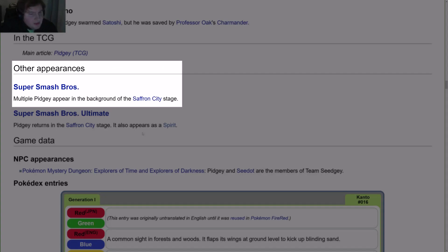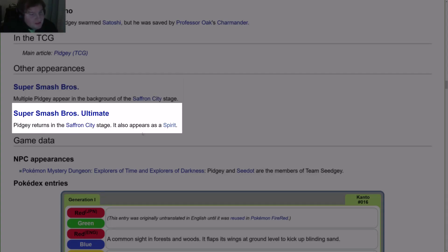In other appearances, in Super Smash Bros., multiple Pidgey appear in the background of the Saffron City stage. In Super Smash Bros. Ultimate, Pidgey returns in the Saffron City stage and also appears as a spirit.